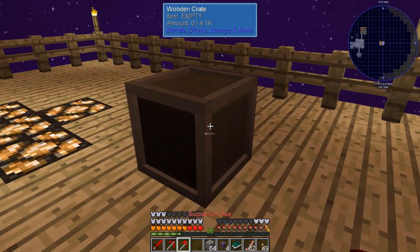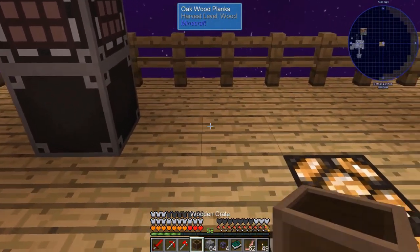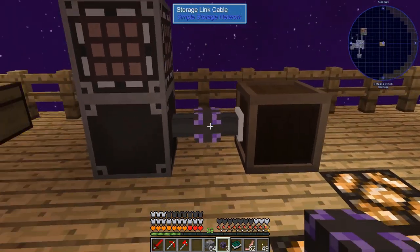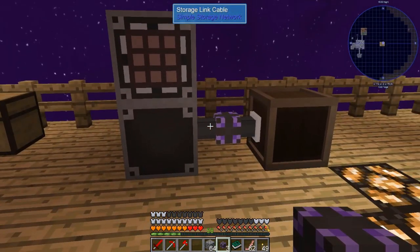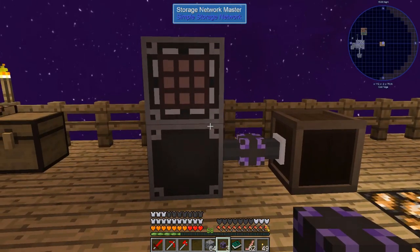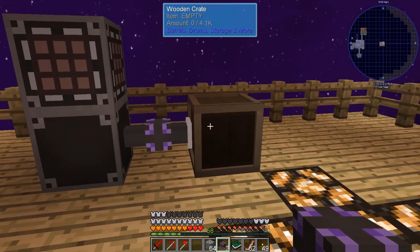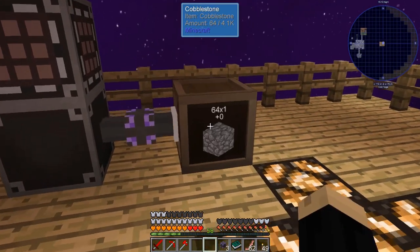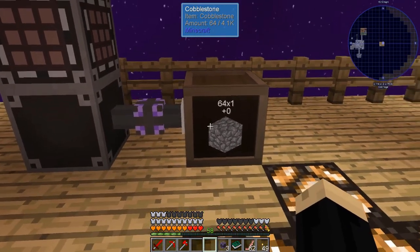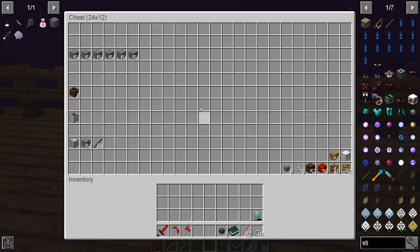If we want to go ahead, we can break that. Now if we set it here and we use a storage link cable to connect it to simple storage — and if you're not sure how to use or build simple storage components, I will link a tutorial showing a simple storage setup at the end of this video. So now that we have that in there, I slapped that 64 on there, so there's a stack of cobblestone inside, and you can put multiple stacks.